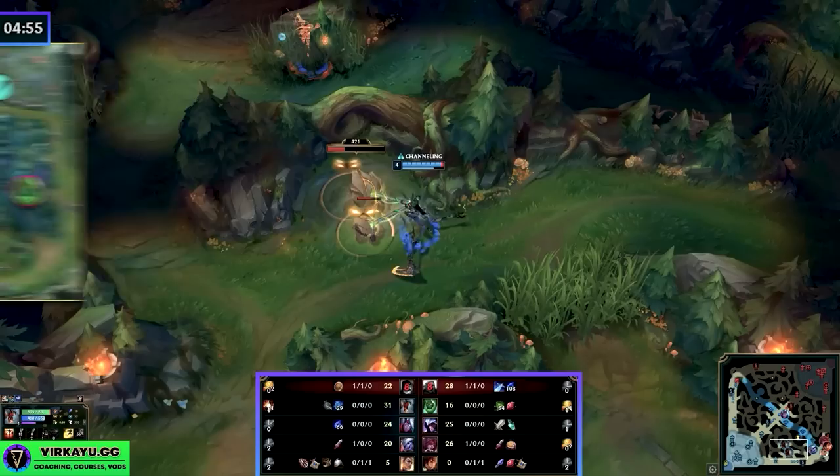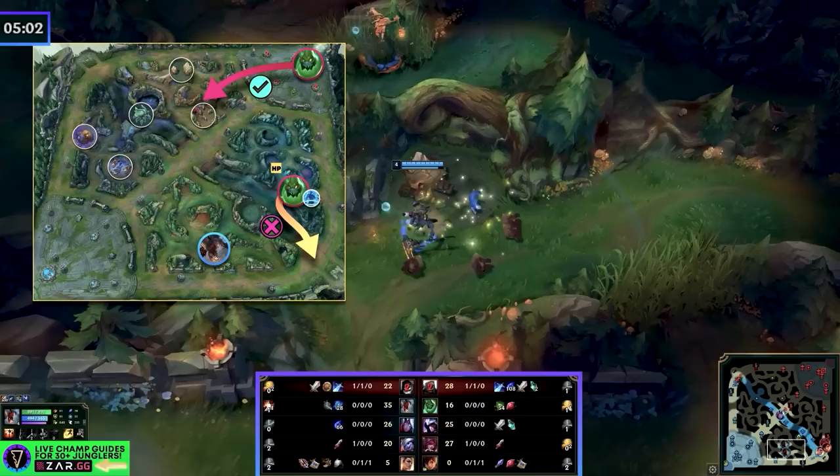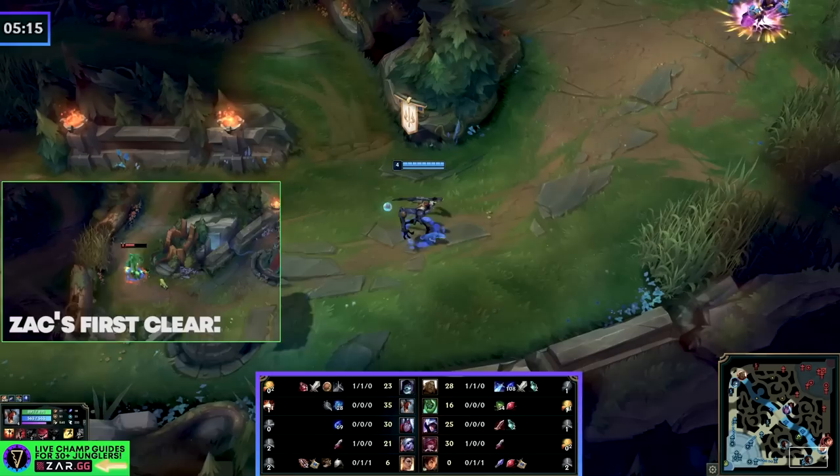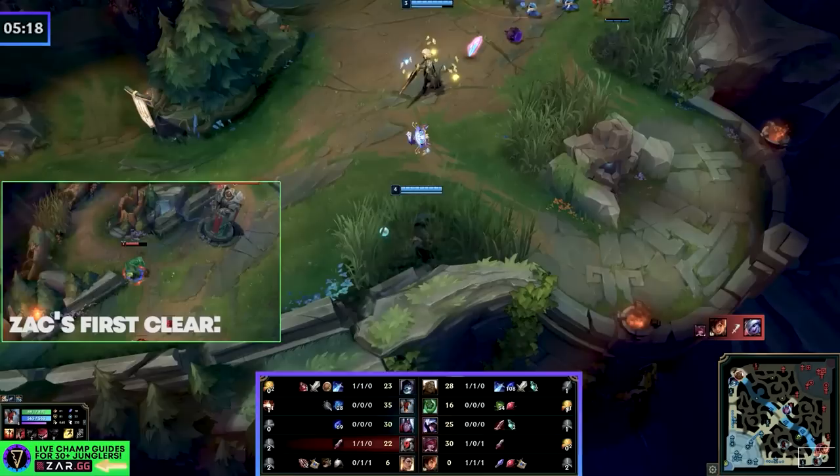We can apply the two-decision jungle rule to the Zac. He's been chunked, he will have to go back to base, he can't stick around. So he's either going to go back to base and take the opposite side scuttle on the top side, or he's going to say: if I was tracking the Fiddlesticks' CS and I see he has a red buff, I know my red side is not available. If he doesn't track that kind of stuff, he most likely goes to the top side, realizes all the camps are gone, and then based on what we do next he'll make another decision.